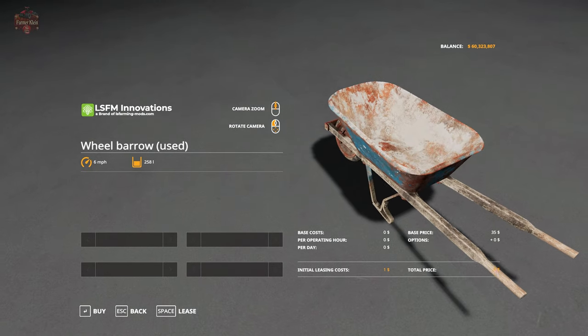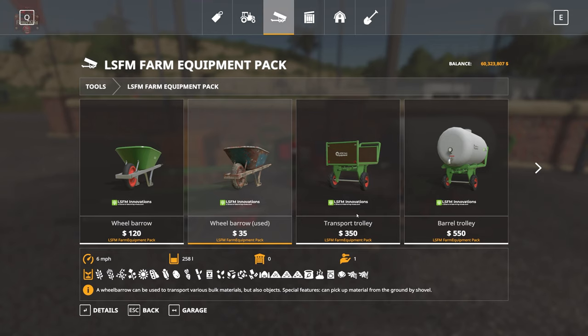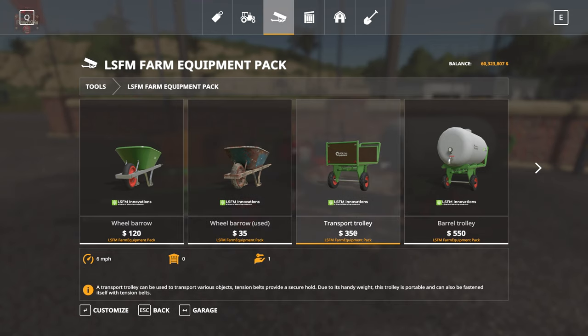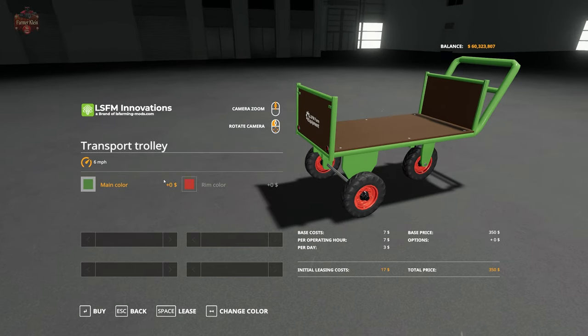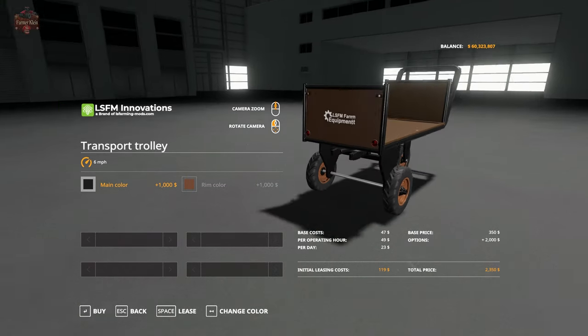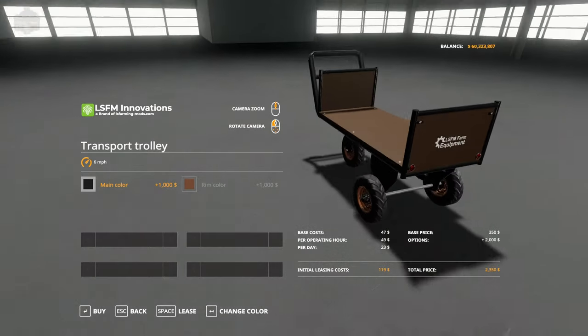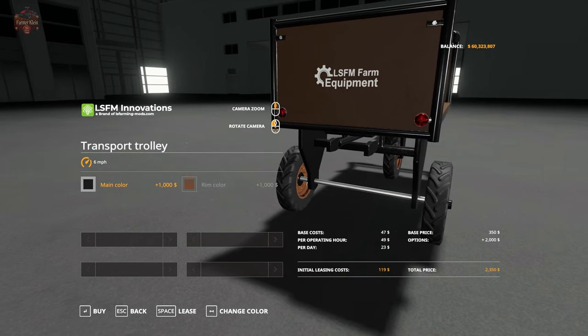We have the transport trolley for 350 bucks. This trolley can transport objects, has its own tension belts, and can be tensioned itself to a trailer to basically bring it back to the farm. Again, customization is going to be pretty expensive on this, but if you are dead set on changing the colors, you're going to change the colors. We'll see how this thing works in a little bit — it's even got little reflectors on it.